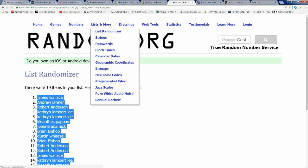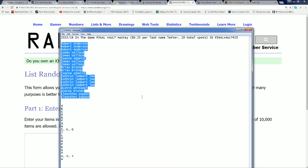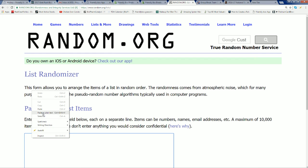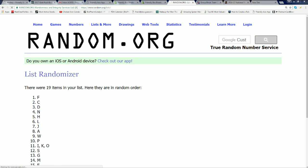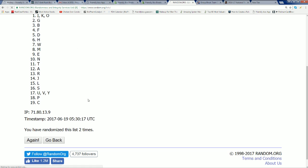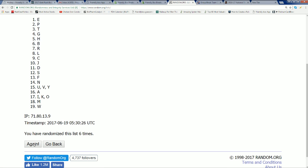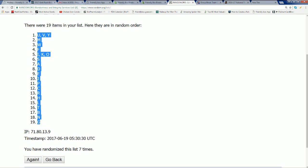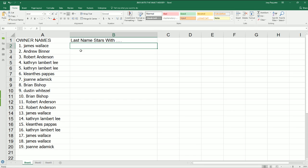We'll see who gets which last name letter. Seven times. Five, six, lucky number seven. All right, who's going to get some of the bigger last name letter initials? In the vault hockey.